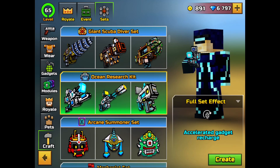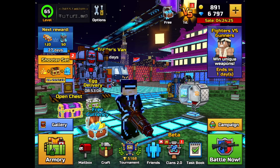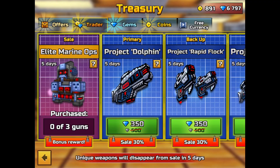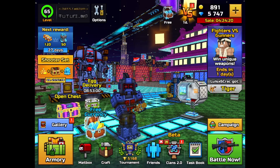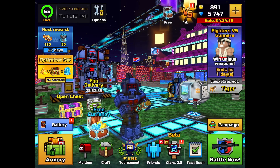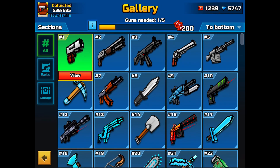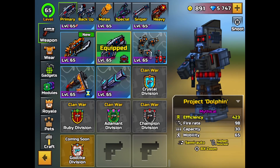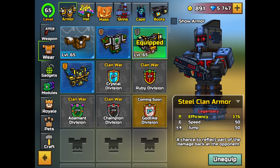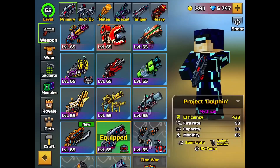The full set effect is the same as the Echo Soldier set bonus — accelerates gadget recharge. So I bought everything. Now we've got three new mythical weapons to review for you guys.